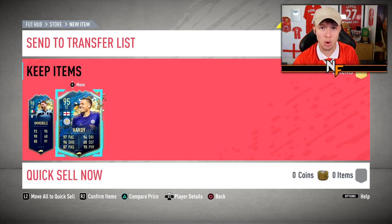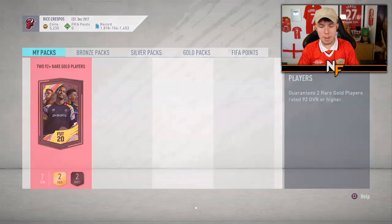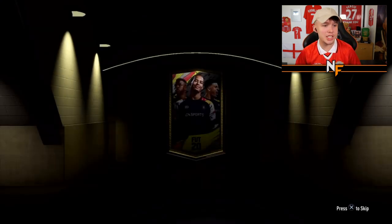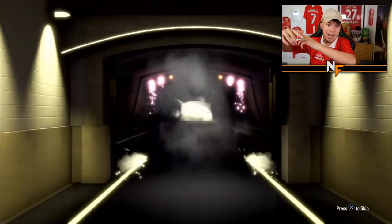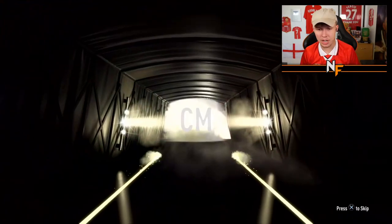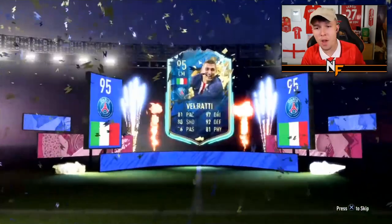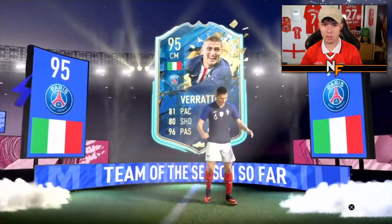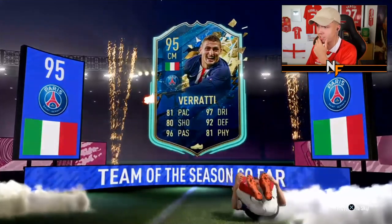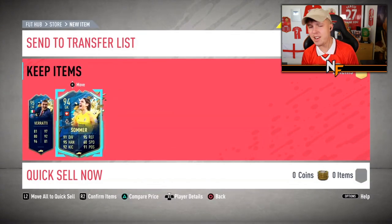Pack number three — big thanks to Will for letting me open his pack. Best so far is ZH at 96 rating, Son being the best player. Can we top that? Italian again — capped at a 95. Will we get double 95 or below? 95 and 94 — definitely not the worst.